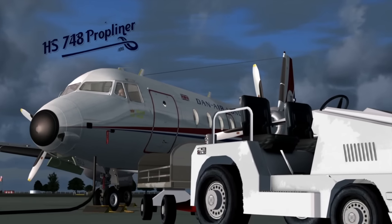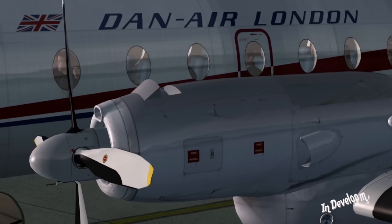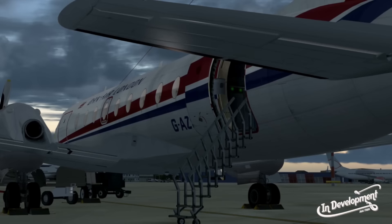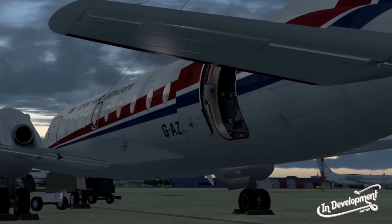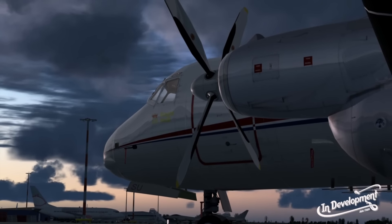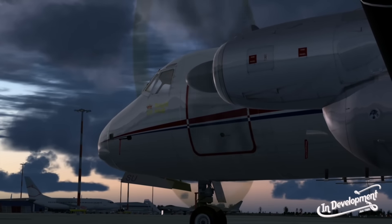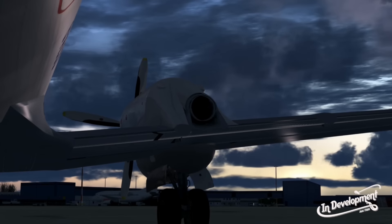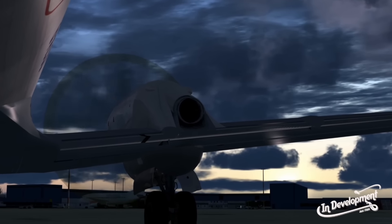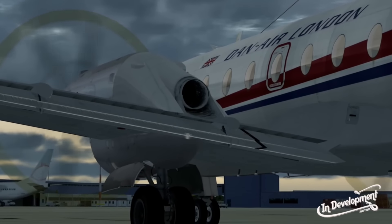Sticking with JustFlight, the next preview is of their long-awaited HS-748. This is a short takeoff and landing aircraft originally designed as a replacement for the DC-3; it first flew in 1960 but many are still flying today. JustFlight's upcoming version models the Hawker Siddeley 748 Series 2. It's going to feature accurate animations throughout, an authentic recreation of the flap system, ground power unit, specular maps and bump mapping, accurate cockpit with fully animated switches and dials, accurate textures showing wear and tear, period autopilot, accurate electrical systems, realistic cold and dark, and an accurate flight model.